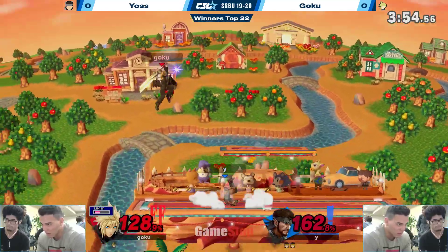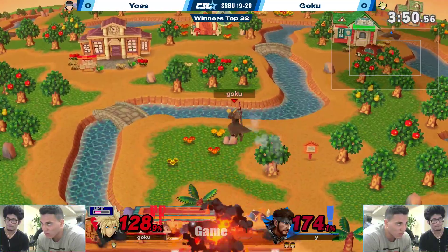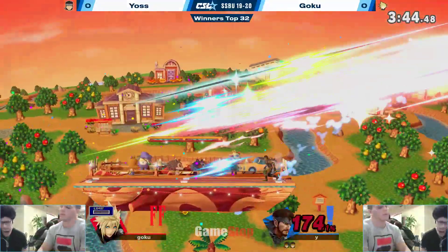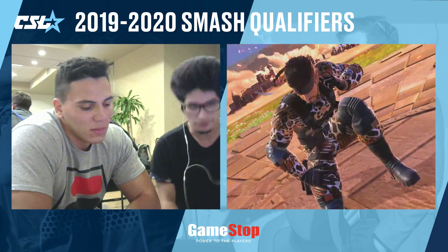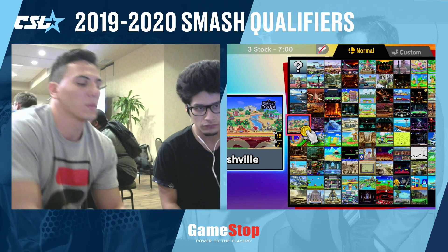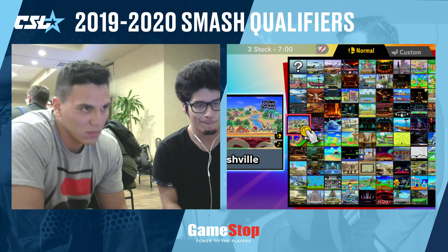He's gonna toss him on stage, go for a mix-up. That makes sense — Snake off-stage isn't necessarily a very edge-guardable character, so might as well toss him on stage and see if he can get a follow-up. But Goku's got some dangerous percent right now. A grenade is gonna save Snake from the cross slash. Dash attack — that was so smart, backing away just in case Cloud wanted to move and tech roll back, then just using dash attack. Dash attack has pretty good range — his dash attack is wild.